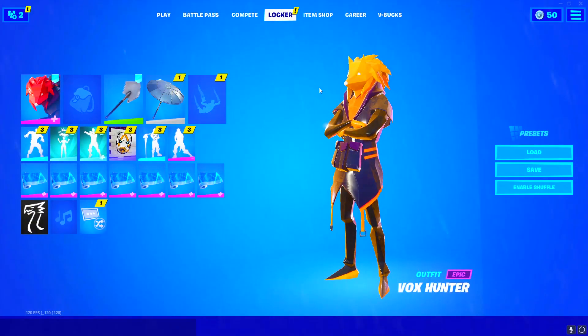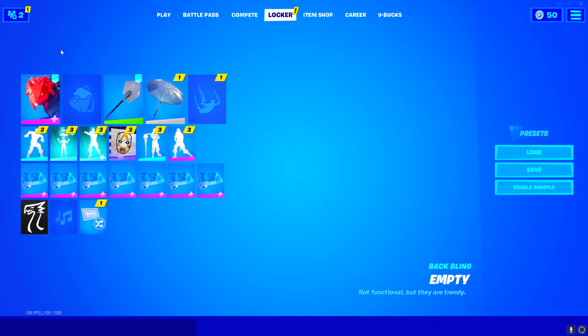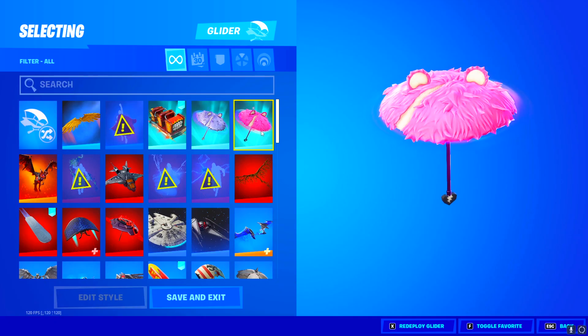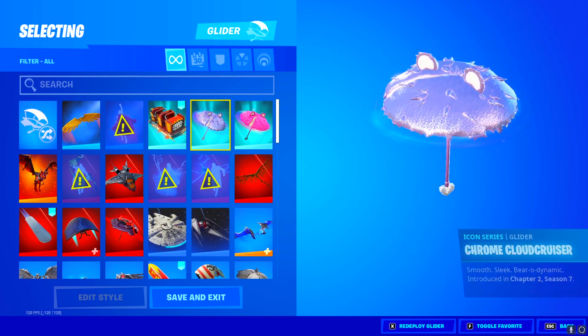Let's go ahead and get into it. If you guys don't know how this works, we're going to start with gliders, then pickaxes, back blings, and then finally the skins. Let's go ahead and see what gliders he has. He does have these two umbrellas up here — the Cuddly Cruiser and the Chrome Cloud Cruiser, so these are pretty cool.